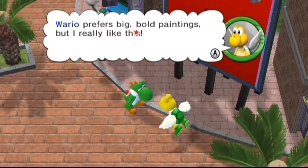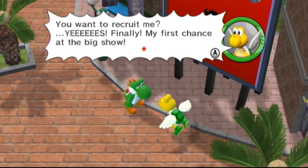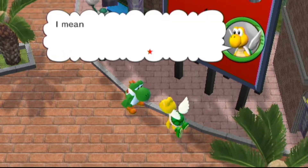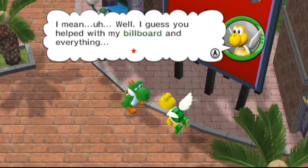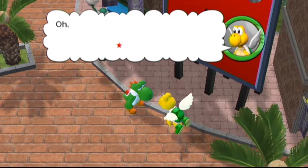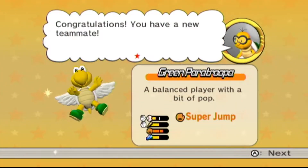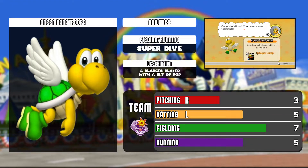Green Paratroopa says: 'Well, I hope it prefers big bold paintings, but I really like this. You want to recruit me? Yes! Finally, my first chance at the big show. Well, I guess you helped with my billboard and everything. All right, I'm in. And you can redesign the billboard over and over again if you want, so paint away.' And now we finally have Green Paratroopa.